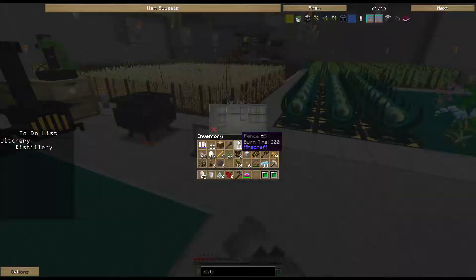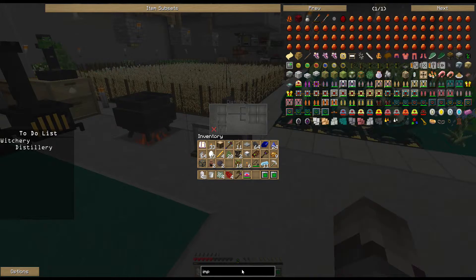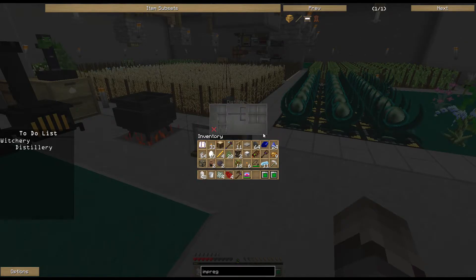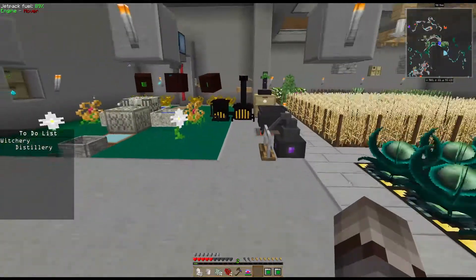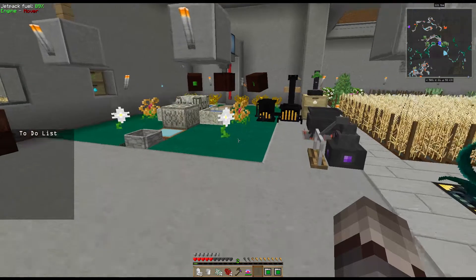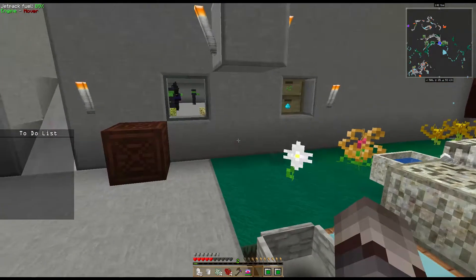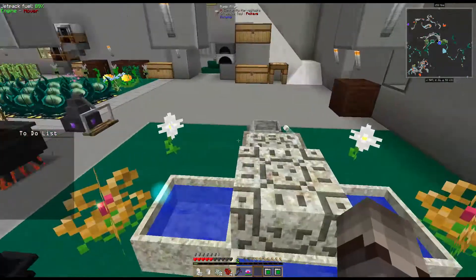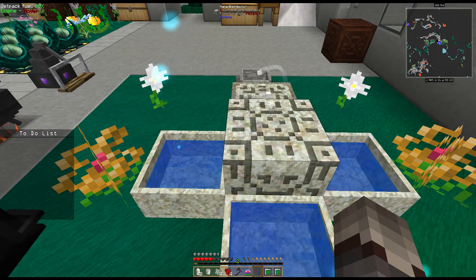There's the distillery. I place it down and the distillery is going to be used to make impregnated leather. To make impregnated leather you need a diamond vapor from the distillery, four whiffs of magic, and four leather, giving you four impregnated leather - which will let us advance in other areas. That's it - we've made serious progress tonight on the magic side. We've gotten our feet in the water with Witchery, made serious forward movement in Thaumcraft, made more advanced machines for Botania, and got our mana pools all set up. See you next time!